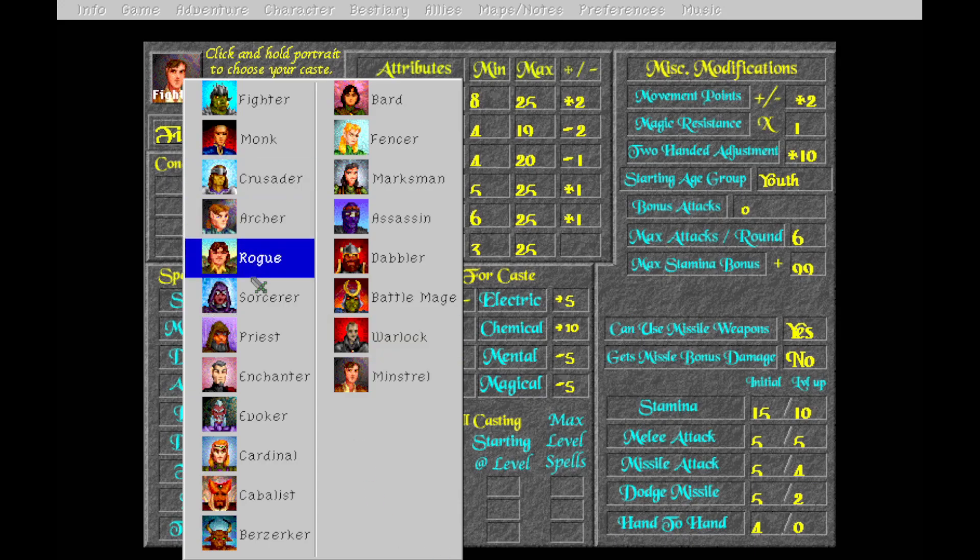We have twenty classes to choose from. I'm going to roll for some of them just for the giggles. Generally with this game, as with any D&D party, you want a healer, one or two casters, someone to open locks, and a couple guys to do some fighting. I like to have at least one dedicated melee and one dedicated ranged. We've rolled 18, so - 19 - battle mage!